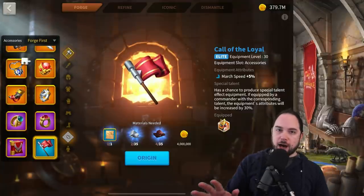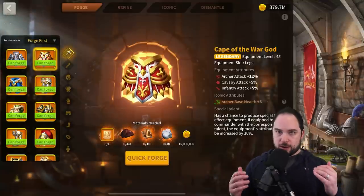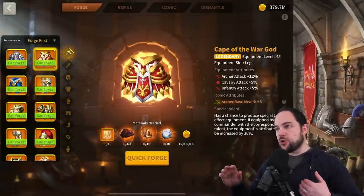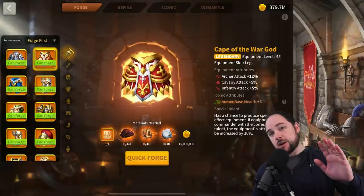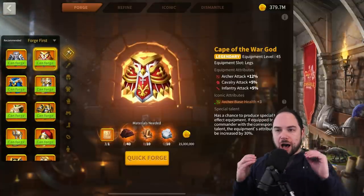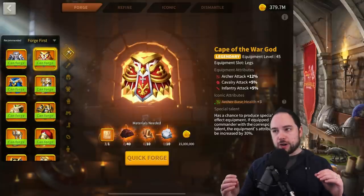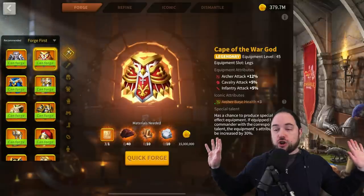Now we get to the top seven — the very best free-to-play equipment in the game. I'm not going to include any legendary equipment here; that's a separate topic for a dedicated video. I want to talk about the most high-value epics with high leverage — items you make and then don't have to think about for a long time.